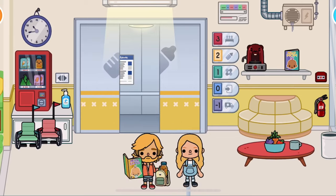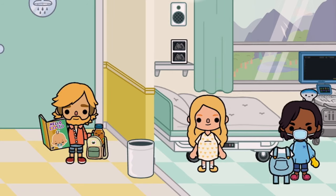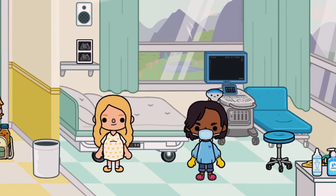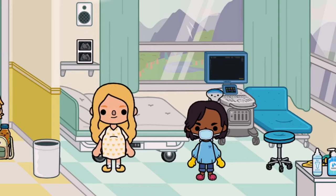Now you can get ready to have a baby. You can put your character into a hospital dress found in the white closet. Then you can choose a newborn baby for your character to give birth to — as far as I know there are only four, plus a sloth.